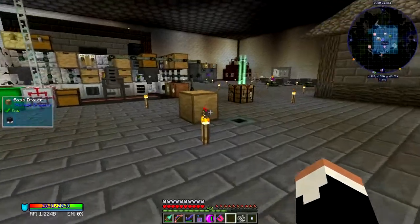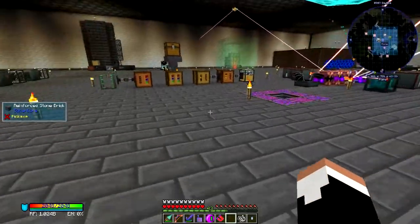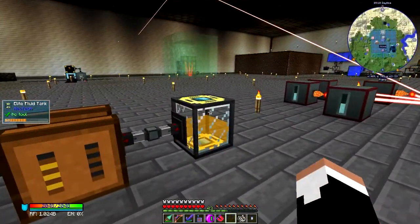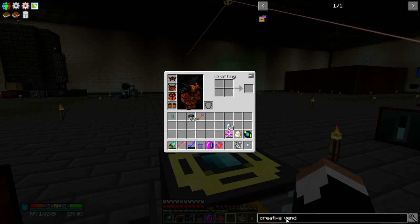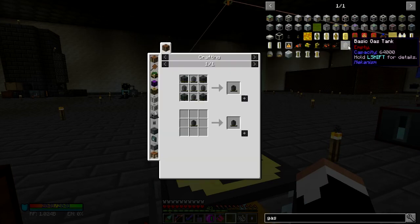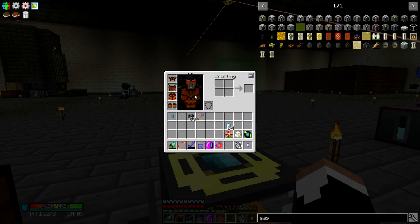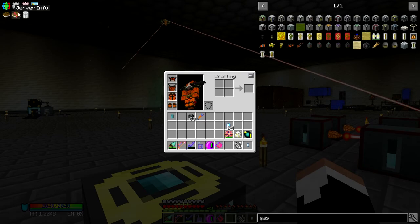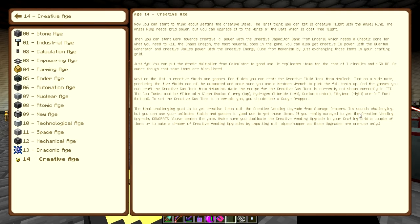Honestly, the worst part of this is just the time — and trying to get the octouple compressed cobblestone, and that's not that difficult either. Again it's mostly just a factor of time. We're making pretty good headway towards getting that. Off camera I'm going to finish getting everything I need to create the creative fluid tank together, and next episode we will build our first creative fluid tank and start putting together the stuff we need to get the creative gas tank, which takes 4 creative energy cubes and 5 basic gas tanks. The gas tanks have to be filled with clean osmium slurry, hydrogen chloride, sodium, ethylene, and DT fuel. Thank you guys for watching, and I'll catch you later peeps.